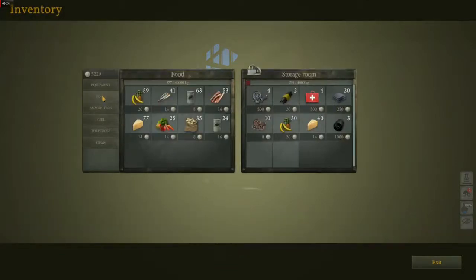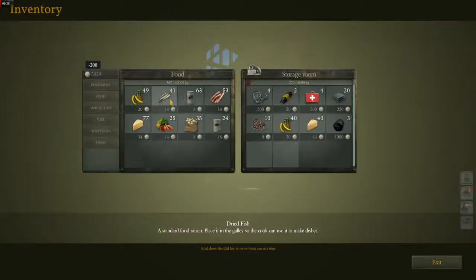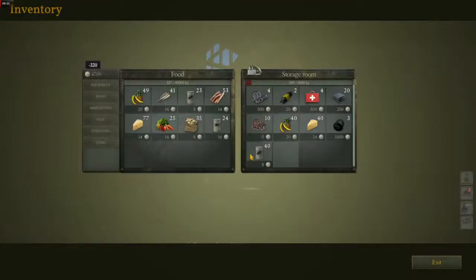You can also take additional fuel or torpedoes, which are highly recommended. If you don't use them, it doesn't really cost you anything as they're available in the next patrol anyway, so be sure to fill up your boat.